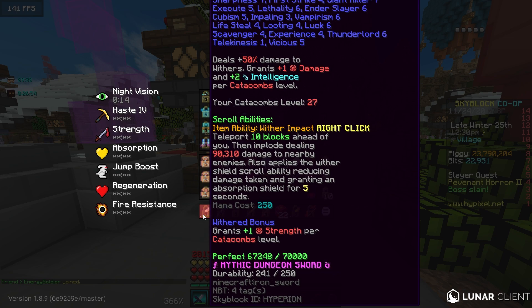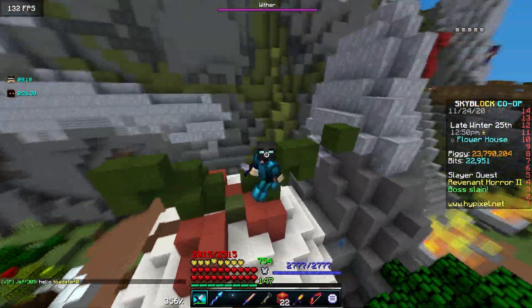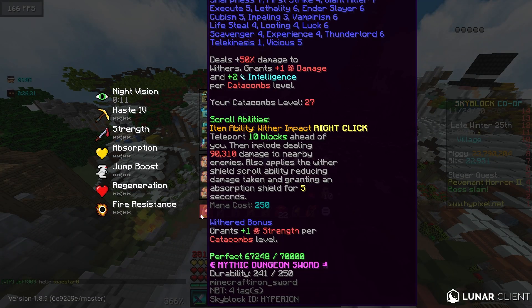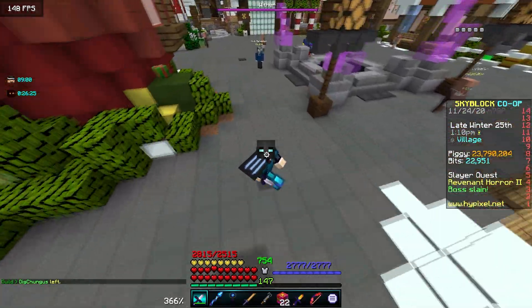We have Sharpness 7 and Giant Killer 7 on the sword. It's a fully maxed out book with a Recombobulator and Fuming Potato Book as maxed as you can get, and it has all three of the scroll abilities. Scrolls were going for around 40 to 50 million coins each when we were looking at making this sword. So yes, this sword is worth about 1 billion coins. It is probably the most expensive sword to craft in the game right now.